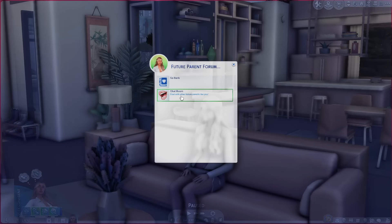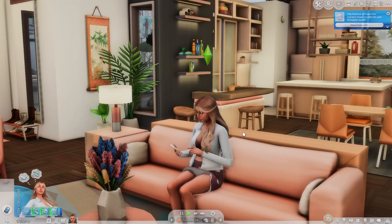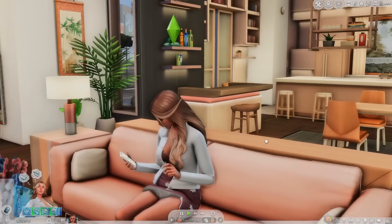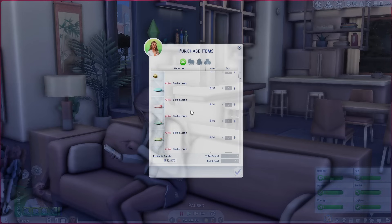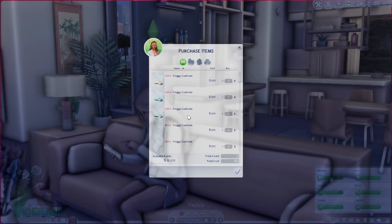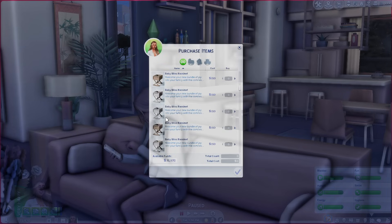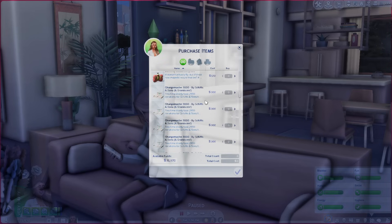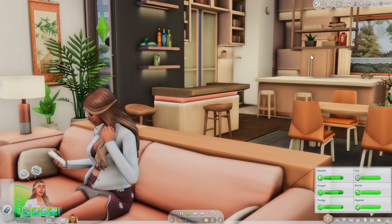You can also go to the Future Parent Forum and then go to the chat room and talk to other future parents. I feel like it's so nice for her to be able to talk to other future parents — other girls that might be in the first trimester just like her. And then the Nubu Shop — here's where you can buy a whole bunch of things, and I think this is great for preparing for the baby. It's more fun to do it this way. If you have CC, it's going to pop up here — I have all these CC Furbies. I think it's a more engaging way to prepare the nursery. After you purchase items, you'll have them in your inventory right away.